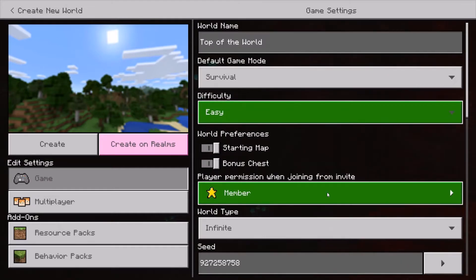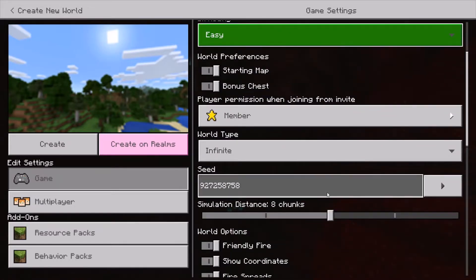Hello, this is Enderstar here, and today I will be showing you how to get the Top of the World achievement on Minecraft Bedrock version. You are going to need to type in this seed right here: 927258758.